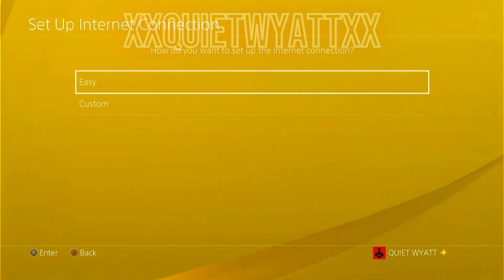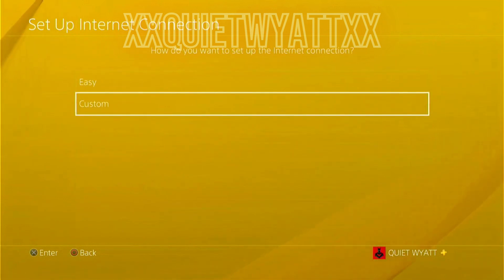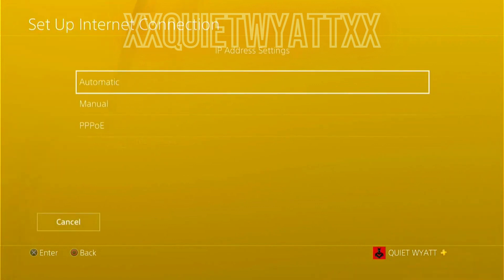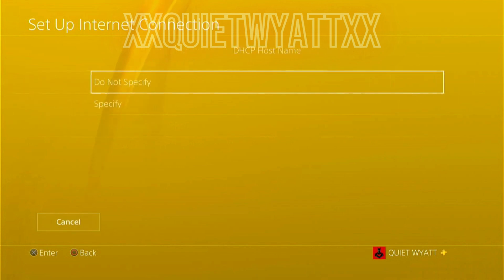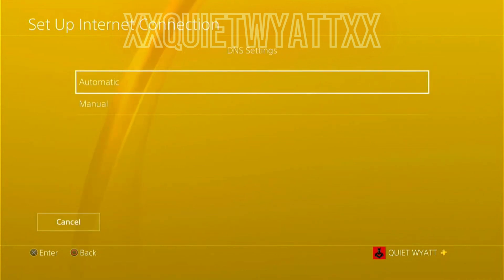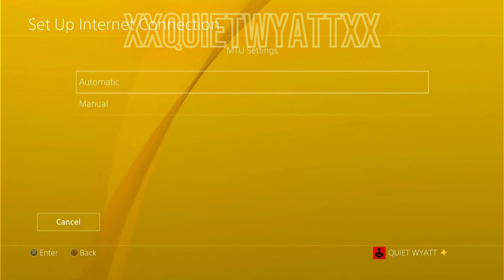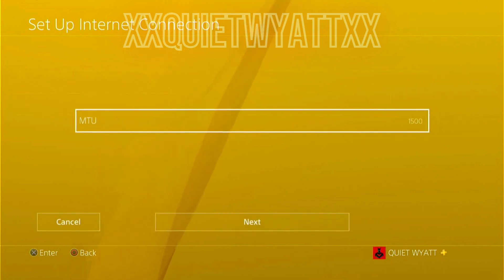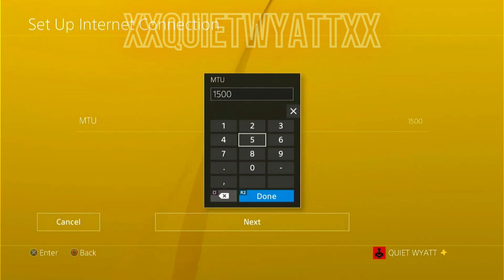Choose whichever option pertains to you, then select custom. Click auto on everything until you get to MTU settings. When you get to MTU settings, click on manual and change your MTU settings from 1500 to 800.